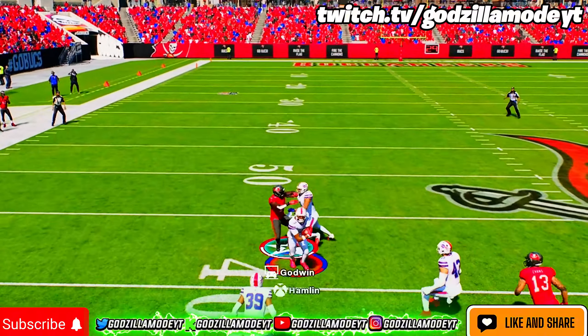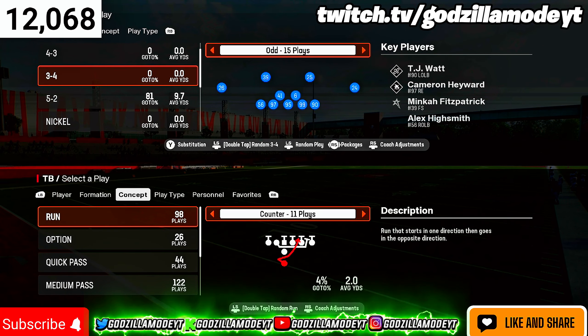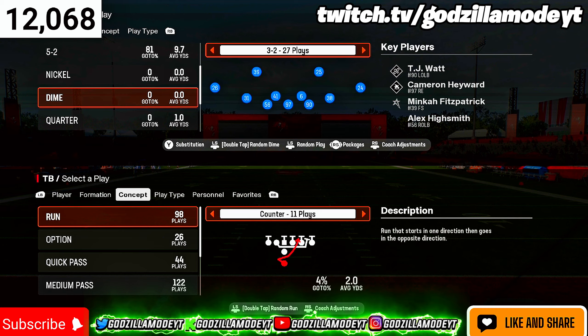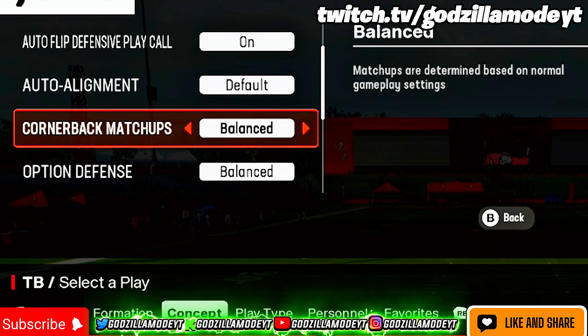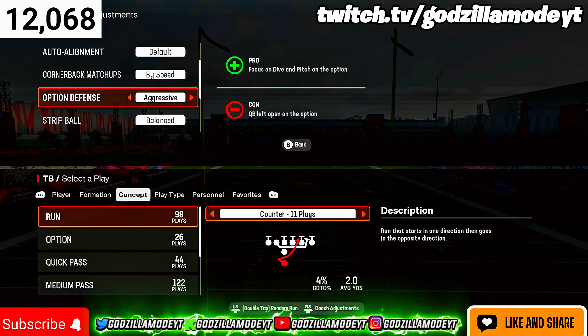We are in a Multiple D defensive playbook, but you can run this in different formations and find it in other playbooks. The formation I want to show you is out of the Dime 3-2. Go to your coach adjustments — I run by speed cornerback matchups and then I run option defense on aggressive.